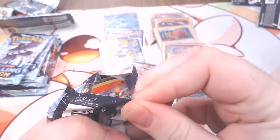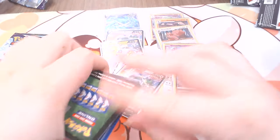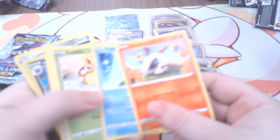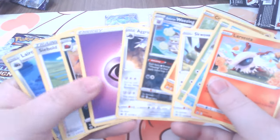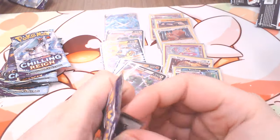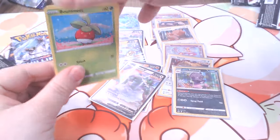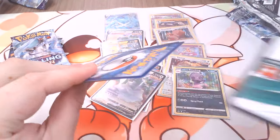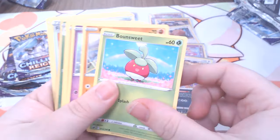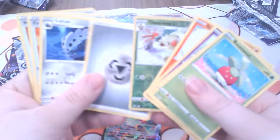Nothing good — I got a Rapid Strike. Wrong card. Oh yeah, white gold card — the Tent does not bless you and your Pokémon. We have Selby VMAX — all right, that's our first VMAX out of this box.